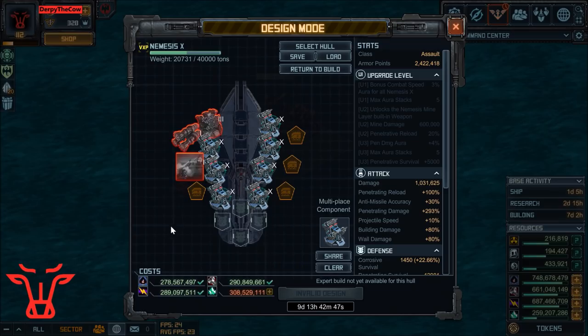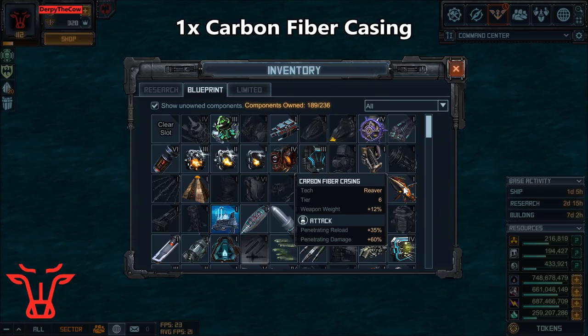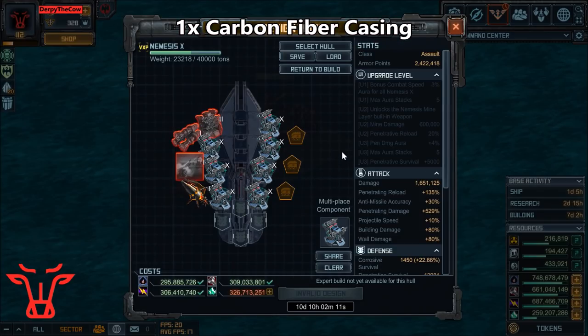The third special I'm going to be using on these four backline ships is the Carbon Fiber Charge. This just adds extra reload and extra damage, something we want to maximize in these targets.